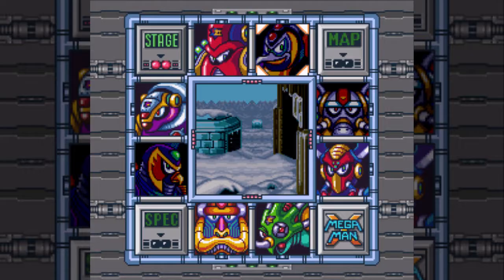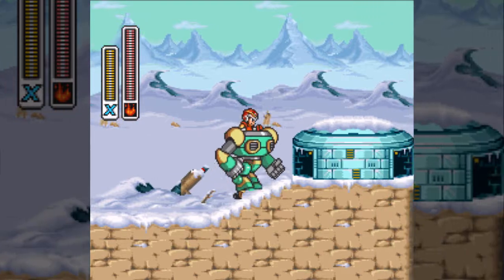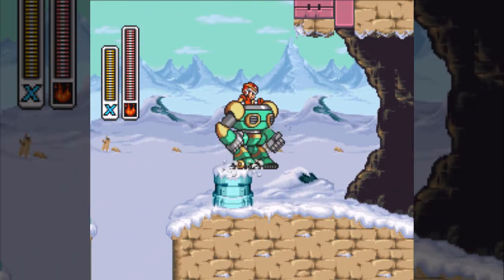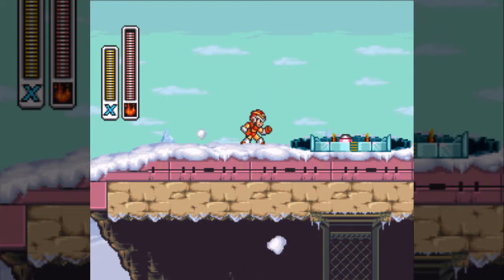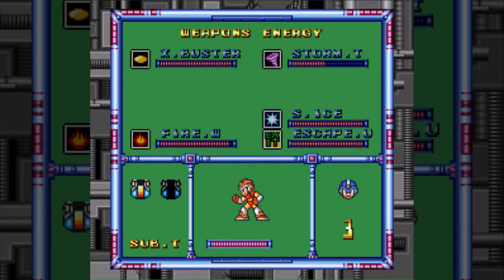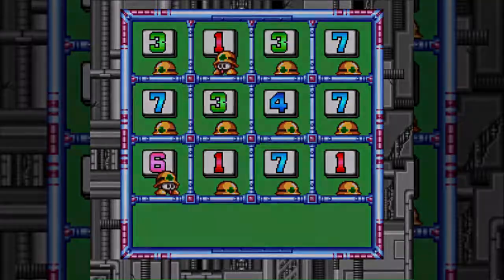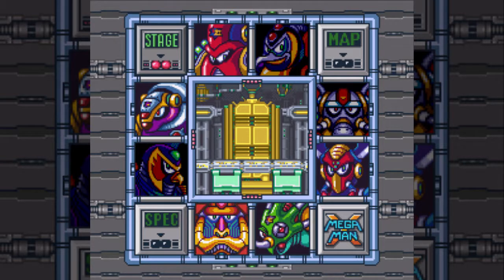At this point, we need to actually head back to Chill Penguin's stage, because around the area where we got the leg armor, there was a branching path — you could either go up or down. I went down in the footage earlier, so now we want to jump up here now that we have Fire Wave and destroy that to get this stage's heart tank. I think that's the only heart tank with this route you need to backtrack for, because the route I'm using minimizes backtracking, especially if you do stuff along the way. With that, time for our next stage — Spark Mandrill's, which is the stage that Storm Eagle's effects.